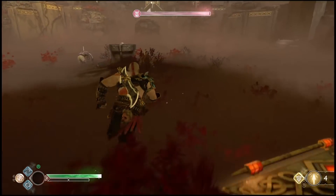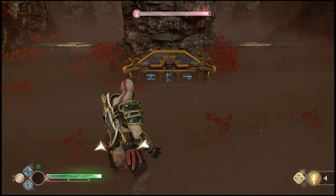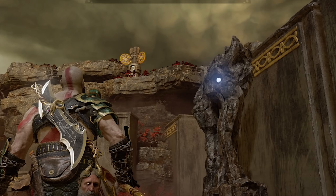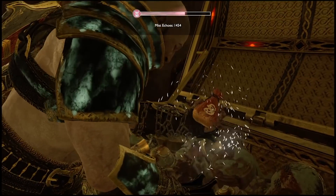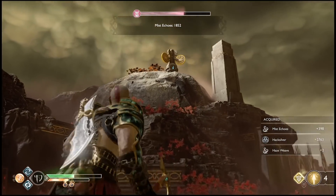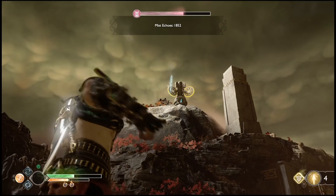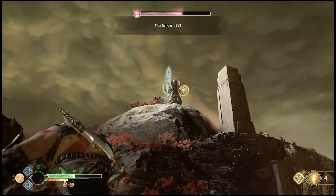Getting the Anchor of Fog is really cool because chests appear once you go back and reset the area. There's going to be a chest that appears in this main area, and the chest won't leave until you open it. After each Anchor of Fog, keep opening these chests to get a lot of mist echoes. The parts needed to unlock the chest are located in the fight areas — you go around the map to the different fight areas and find the symbols on top of the mountains.